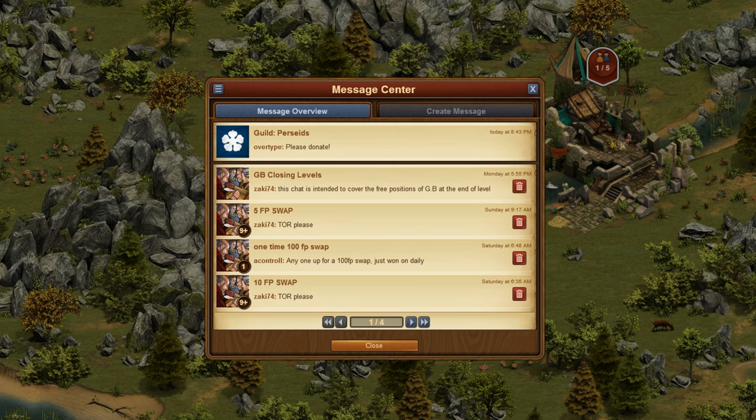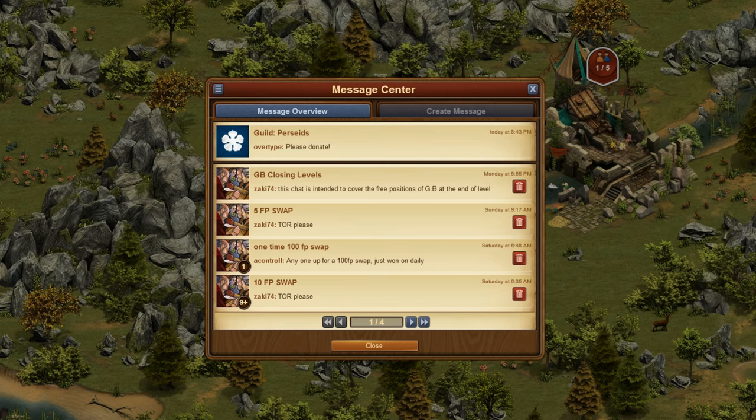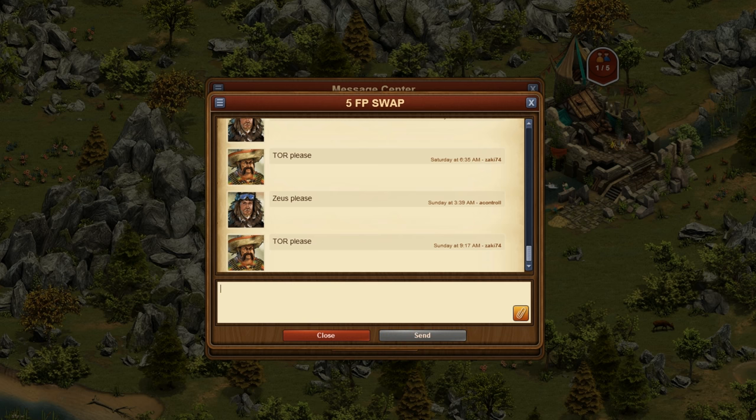As you know, contacting other players, especially in guilds, is the key to success. Today, we'd like to proudly present our newest improvement to the Forge of Empires messaging system: Message Attachments. Thanks to this new feature, you can link to a specific great building of yours directly in your message.